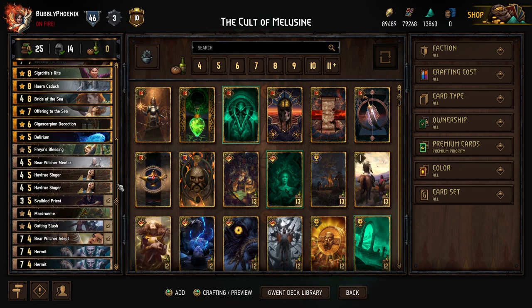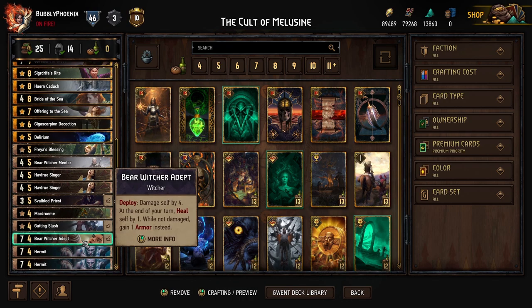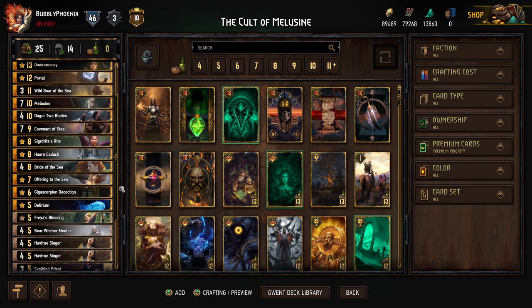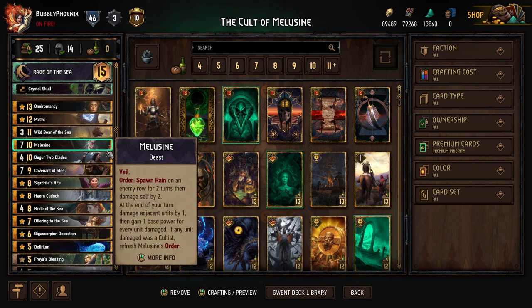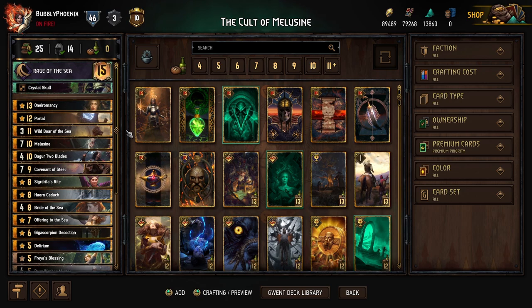This deck has a lot of really cool synergies. I'm running Portal because Hermit and Bear Witcher Adepts are phenomenal targets — both land on sevens and both synergize extremely well with Half-Roost Singer. Hermits also synergize really well with Swallow Priest and of course Melusine herself, because they're cultists — the heal, the damage, all those shenanigans.